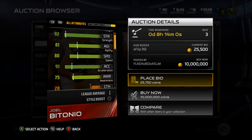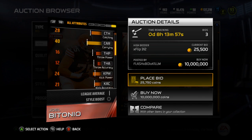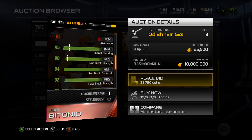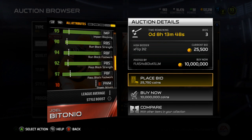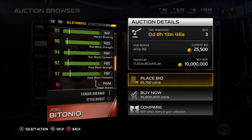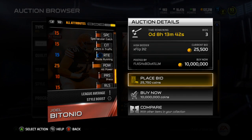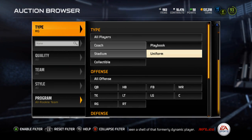That 91 acceleration is pretty good. The 80 speed and 91 acceleration is solid. 92 strength. He's got good pass and run block, 79 jumping, great impact blocking. Looks like everything's good. Much better pass blocker than run, but still a really good run blocker. And I think that's about it for him — all the important stuff. But that's Joel Betonio, so a pretty good card there.